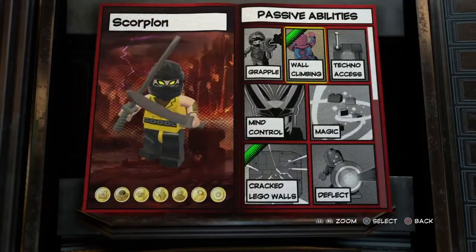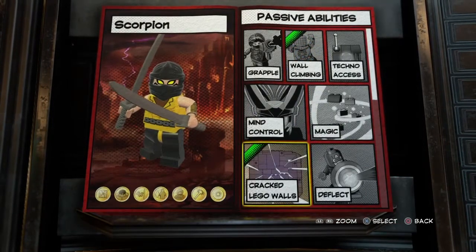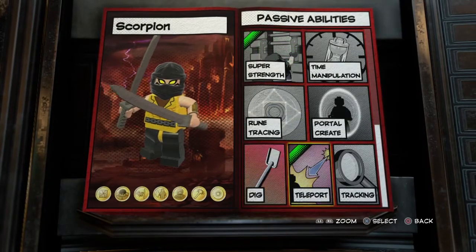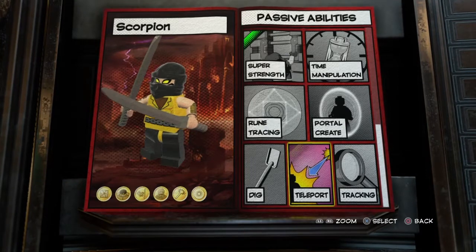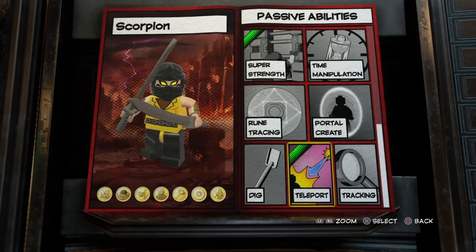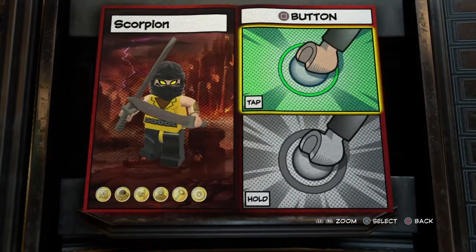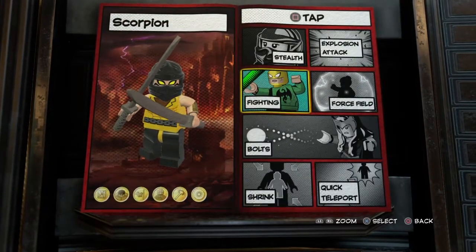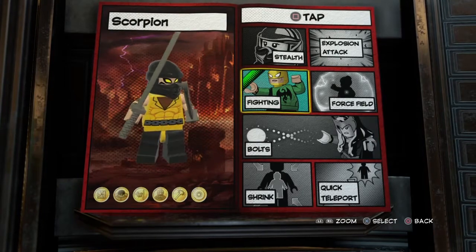For abilities, passive I gave him wall climbing because he's kind of strong, and super strength because he's pretty strong. For the tap ability I chose teleport because it's like he's teleporting to the Nether Realm. He can fight with tap square.